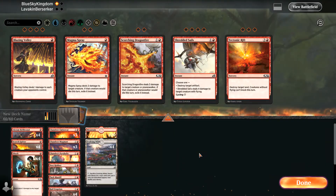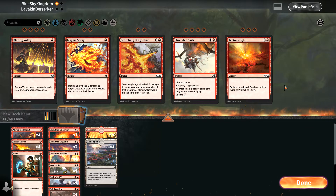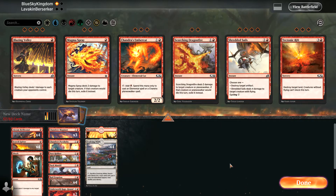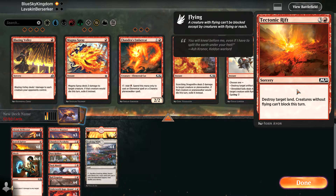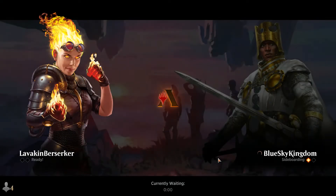Okay, so against this deck we want as much burn going to the face as possible. Unfortunately we have none of that in my sideboard. The Tectonic Rifts could be helpful though. I think I'll take out three Ember Cat for three Rift, maybe. I'll get back in, see if I can make that work. It's going to be tricky though. Actually, let's try two Ember Cat. I'm not sure if that would have gone better had I drawn my 7th land sooner. I don't think it would have because he had all those counter spells by the time I got there.